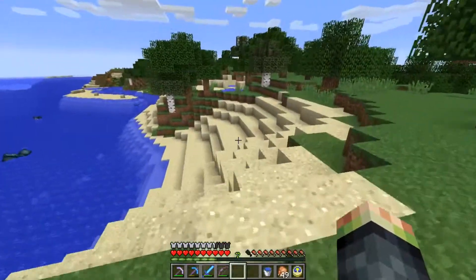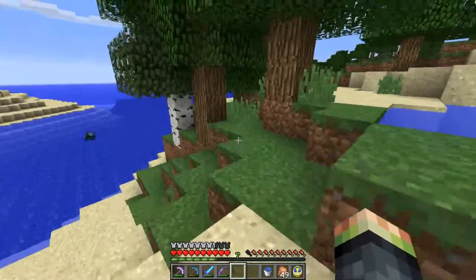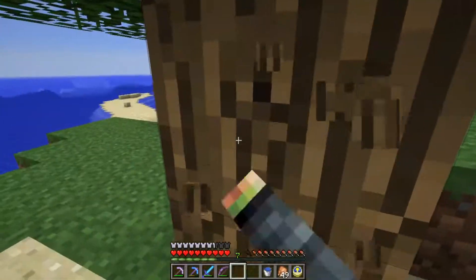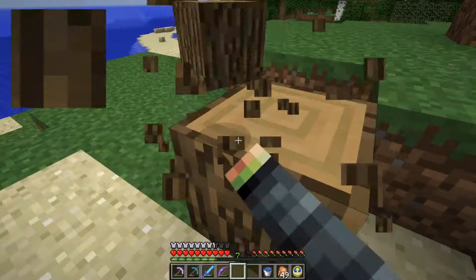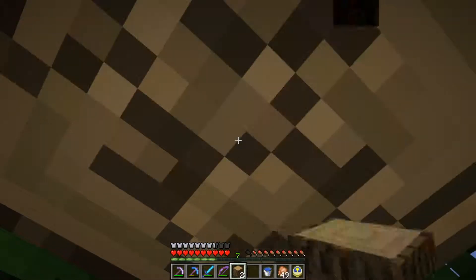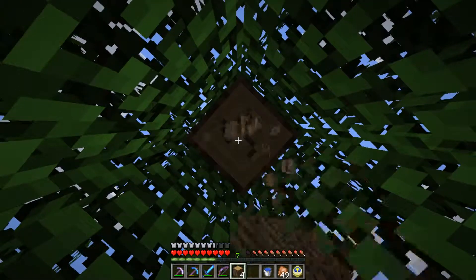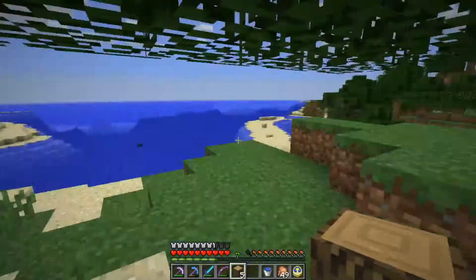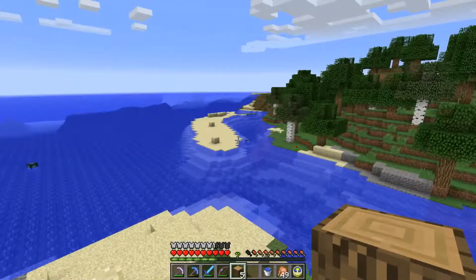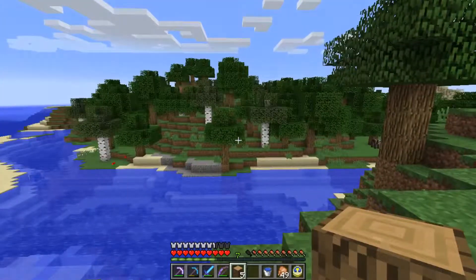I'll do that off camera, get back to the base, and in the next video we'll start making that little library for the End so we can keep our levels and get some enchants going while we're there, put them in the ender chest so we can take them back. We do need to kill the Ender Dragon — I've never done that before and I want to do it with you guys on camera, I promise. If you liked the episode hit that like button, leave a comment below if you want to see a modded series, hit subscribe to know when the next video is out.